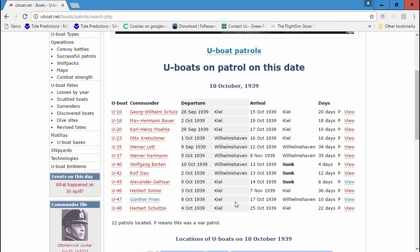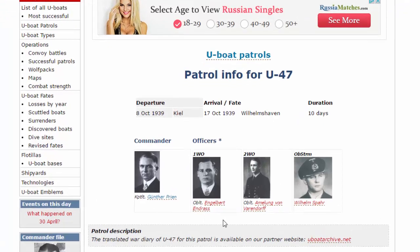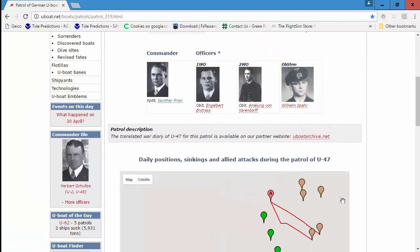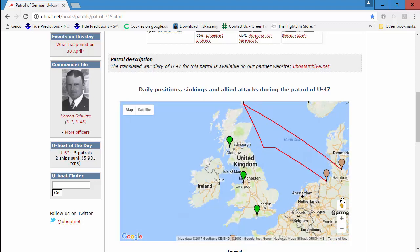If you click on it, here's Günther Prien. He departed from Kiel on a 10-day patrol and came back into Wilhelmshaven. If you click View, you can see that patrol. Here's Captain Prien and his officers. And here's a map that shows you the actual patrol pattern.